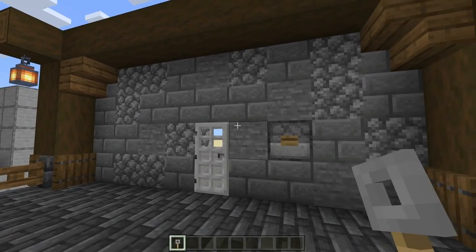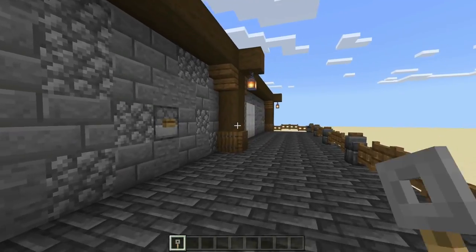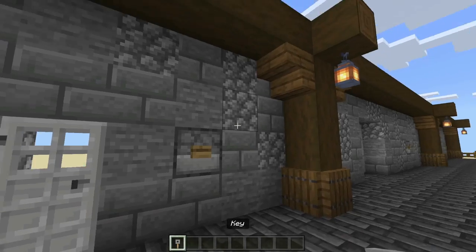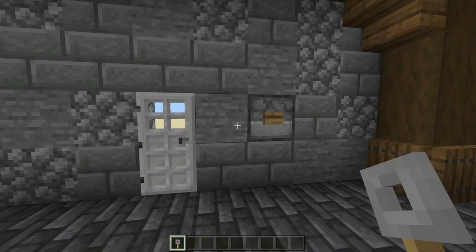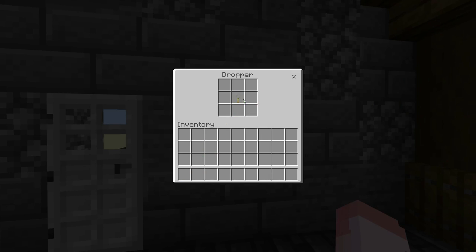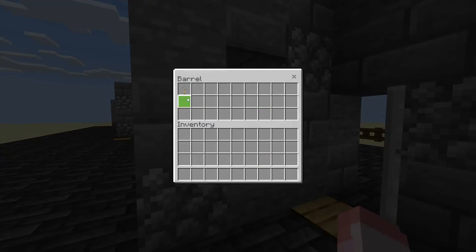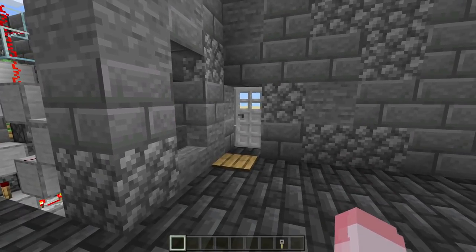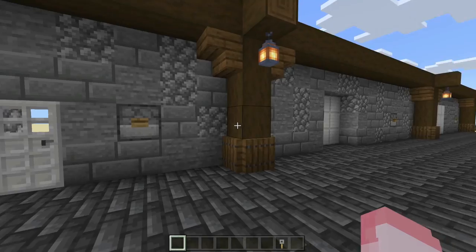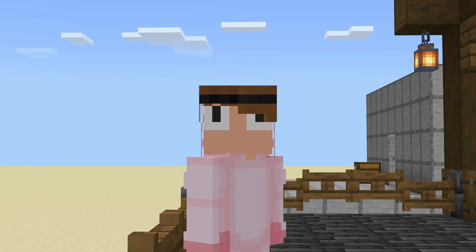I'm going to be doing the tutorial on this simple iron door, but I will show you later down the line some of the highly requested ones — the 3x3 piston door and the 3x3 flush door. Here we have my tripwire hook renamed 'key.' What you do is click on this dropper, place in your key, press the button, and boom — your door opens and you walk through. It stays open until you take your key back out of this barrel, and then it closes. To get out, you just walk over the pressure plate and it opens up, then it's locked behind you. It's pretty simple.